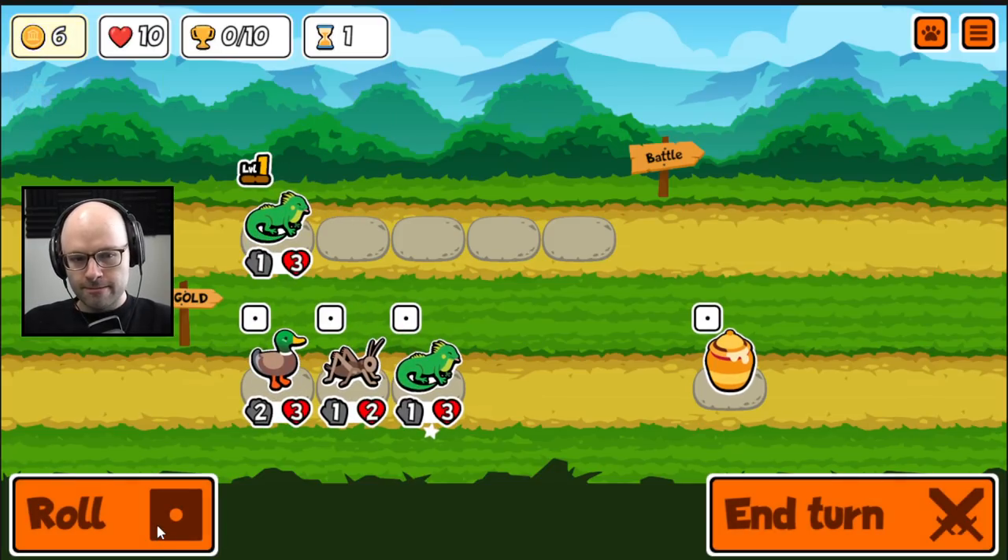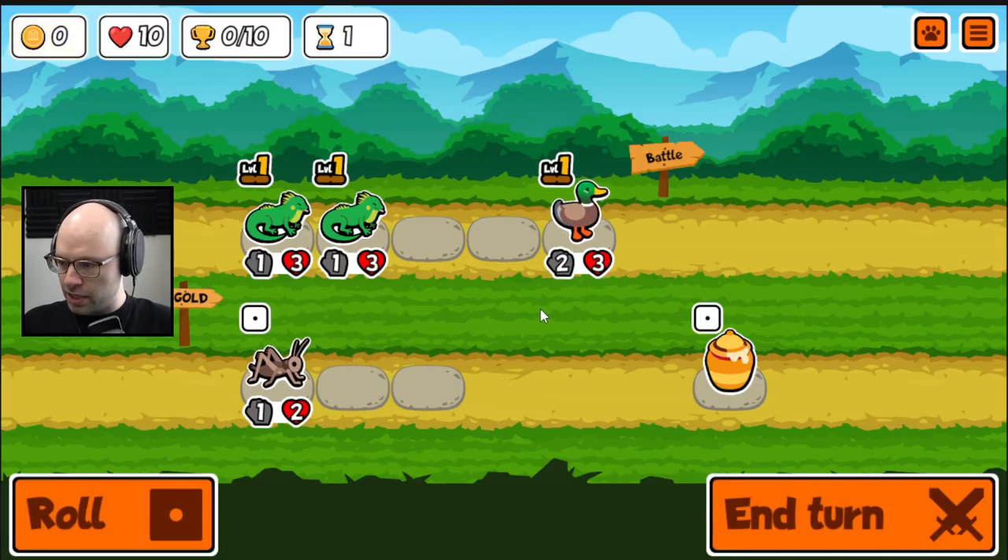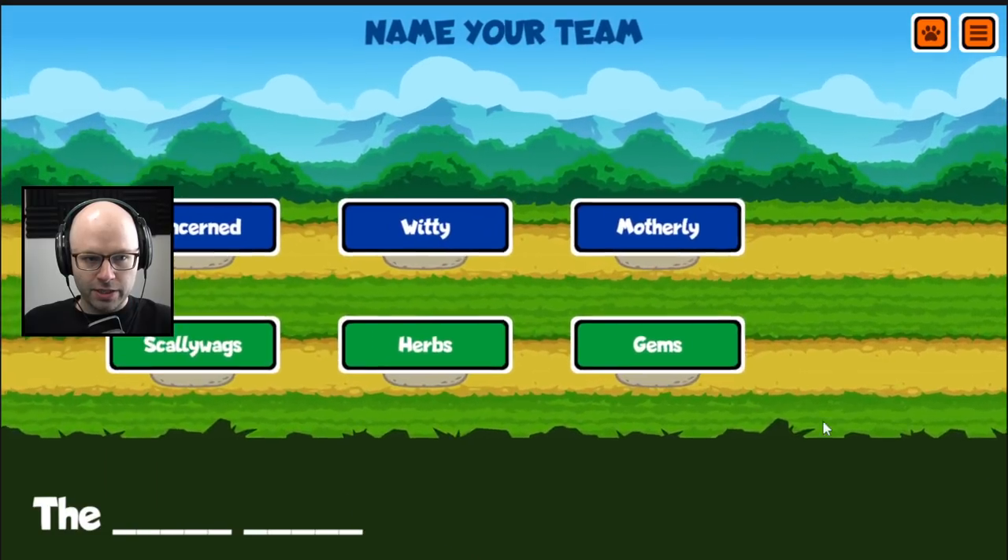I'm going to take an iguana. I'm going to take two iguanas. And then give me a duck, because a duck has some future upside. End my turn.